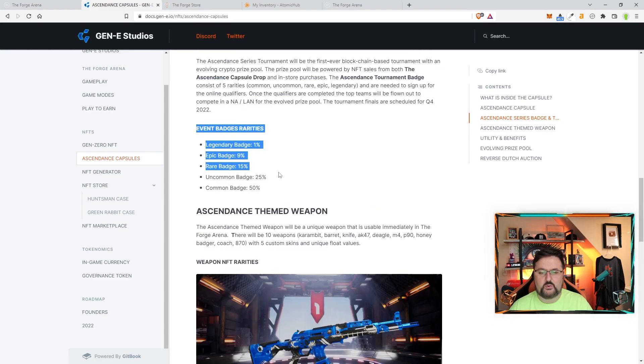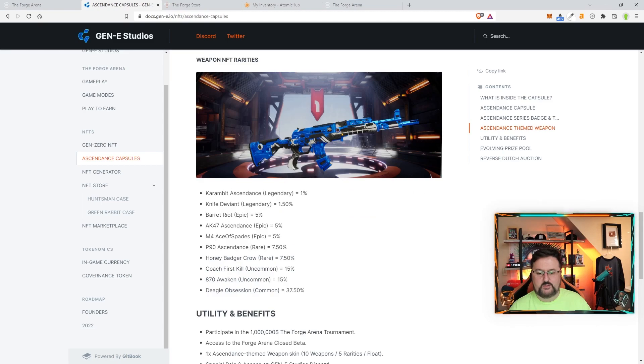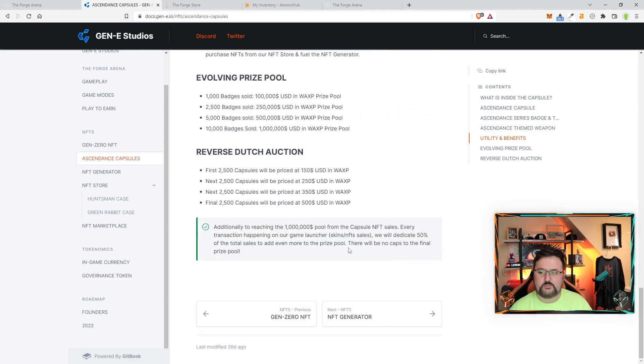Here are the ratios of what you'll get in each chest. They also have the weapon NFT rarities to give you an idea — some are really hard to get. The knife is really hard, and so is a karambit ascendance. I'm going to skim through this because I really wanted to show you the game itself rather than just the white paper. I'll link it down below.